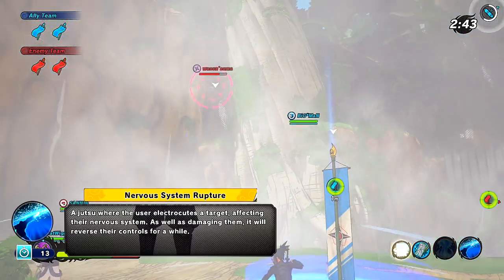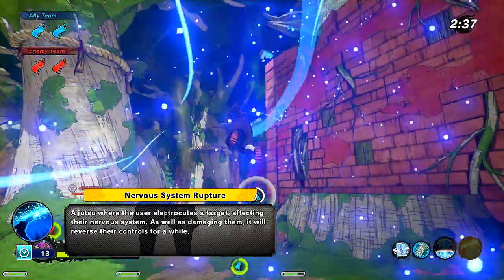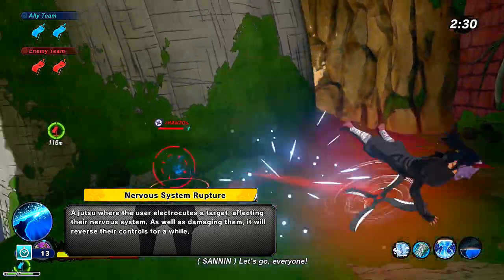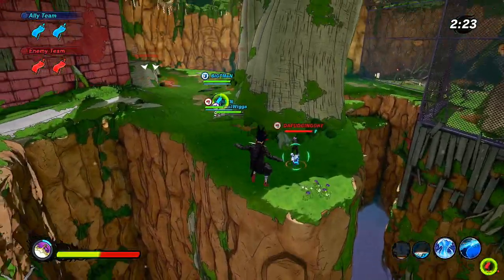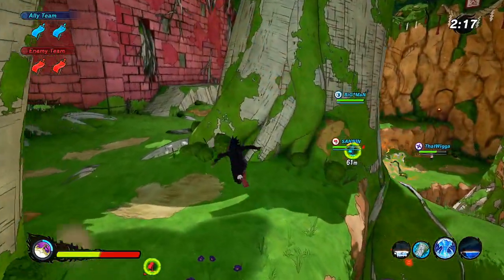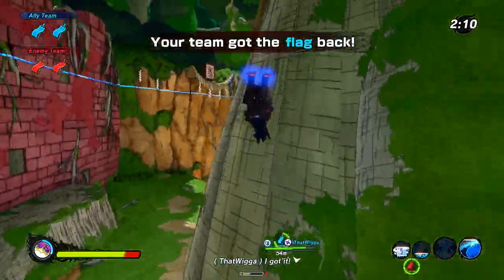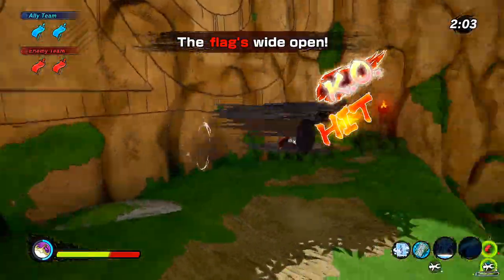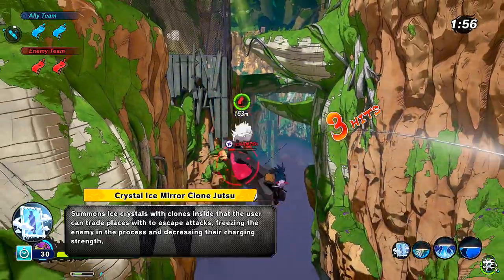Moving on to the second ninjutsu, I went with Nervous System Rupture. This one is also pretty strong. The reason I went with Nervous System Rupture over Chakra Scalpel is that it's at a 13-second cooldown — one more second than Chakra Scalpel — but the range on Nervous System Rupture is actually significantly more. Messing with someone's controls is very fun, and you can see people floundering around when you reverse their controls. The biggest part is actually how it factors into our substitution. It combos with our substitution — the Crystal Ice Mirror Clone Jutsu, or ice clone for short — very, very well.